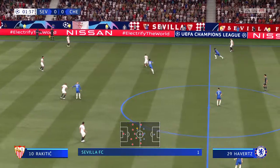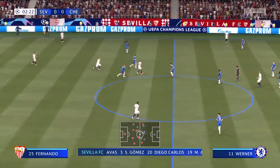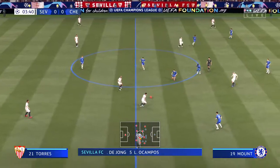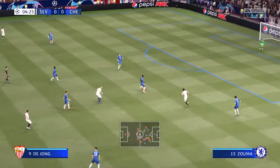The line-up for Sevilla. Getting the goal is Tomáš Václík. Diego Carlos plays alongside Sergi Gómez in central defence. Suso starts with Lucas Ocampos in the wide positions, and the idea is to have just the one striker up there trying to pose problems for the opposition.